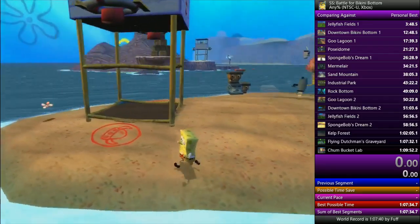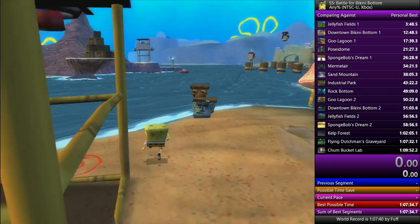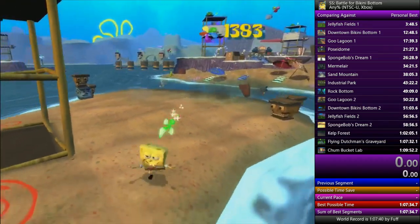I'm going to explain my method for the sponge glide. The sponge glide is used to reach that island over there, so you can basically just skip the entirety of the lagoon.